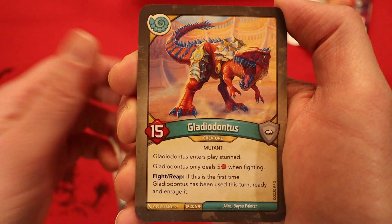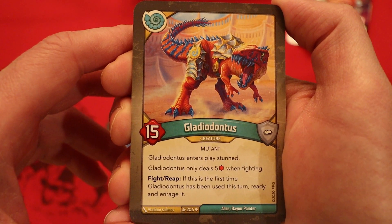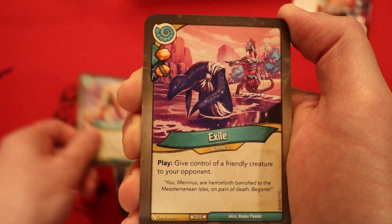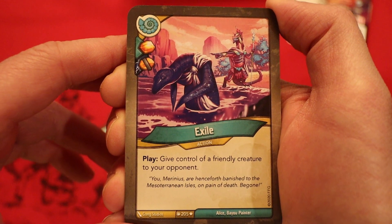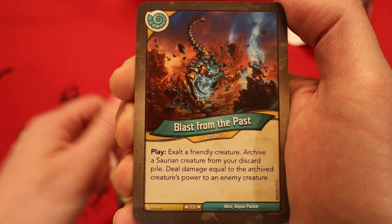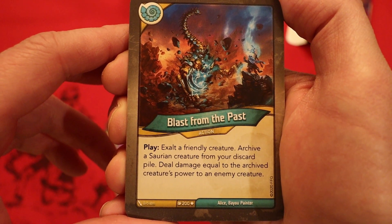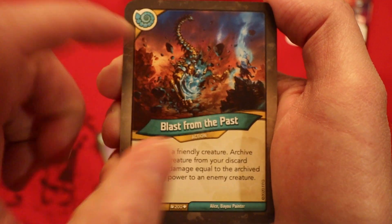Let's see some great actions in Sorion. Gladiodontist, 15 power, enters play stunned, only deals five damage when fighting. Fight/Reap: if this is the first time it has been used this turn, ready and enrage it. Exile: amber to every plate with a capture pip. Give control of a friendly creature to your opponent — so the creature you want to give your opponent, just have it capture an amber. Blast From the Past: exalt a friendly creature, archive a Sorion creature from your discard pile, deal damage equal to the archived creature's power to the enemy creature. That's a great card with Torvis actually.